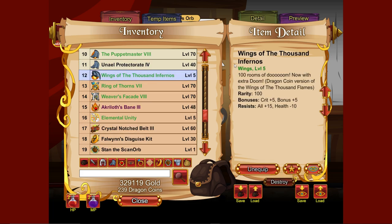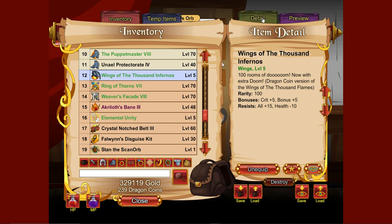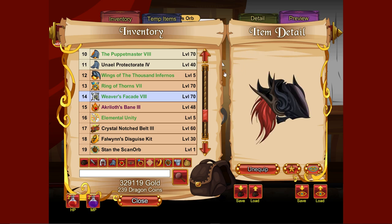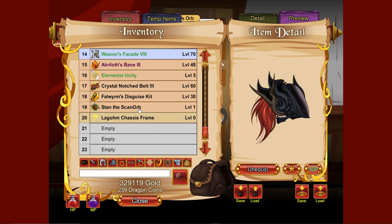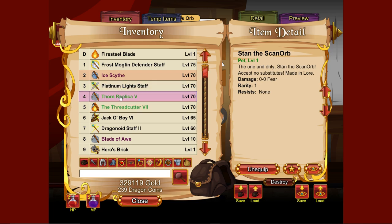For my gear I'm using the Wings of a Thousand Infernos — those are linked in the description to a video showing how to get them. For rings I'm using Weaver's Facade, which is a Dragon Coin purchase item. I'm using the standard Scarab as my pet as always, and for my weapon I'm using the Ice Scythe.